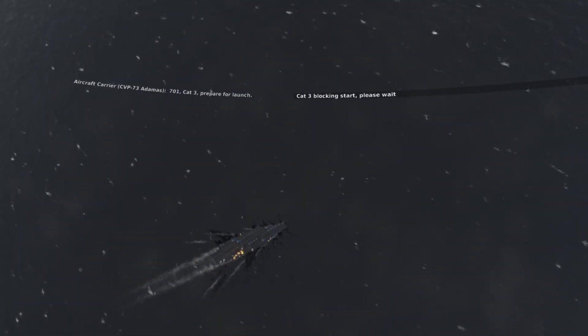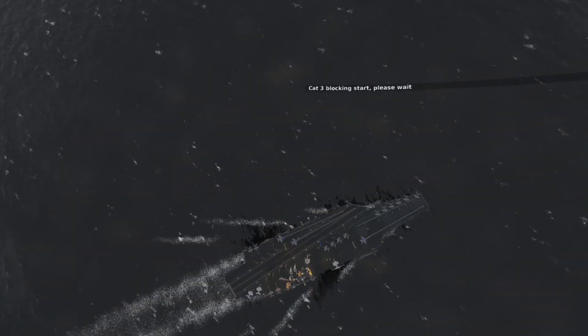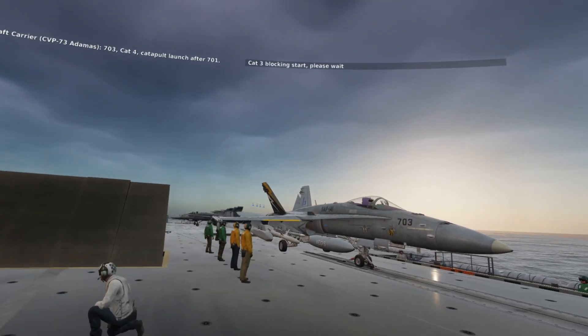7-0-1, Camp 3, prepare for launch. 7-0-3, Camp 4, couple launch at the 7-0-1.